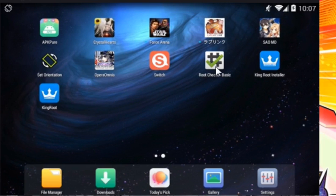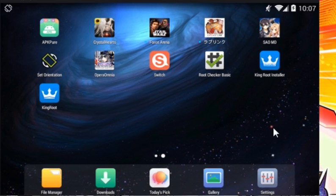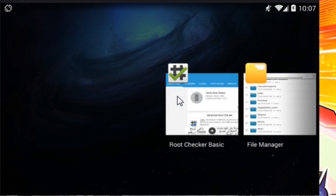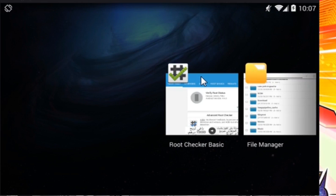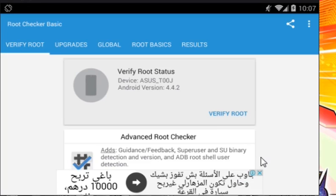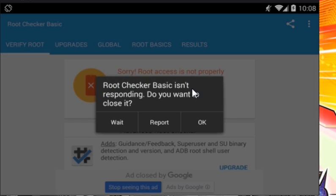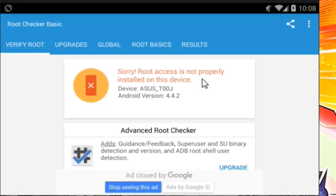We click on Root Checker so we can check if our device is rooted or not. Now we click on 'Verify Root' to see if our device is really rooted. The message shows up: 'Sorry, root access is not properly installed on this device.' We just need to root our device now.